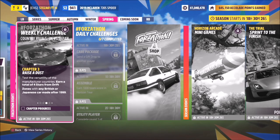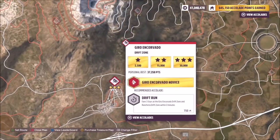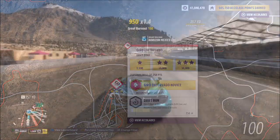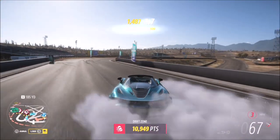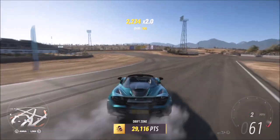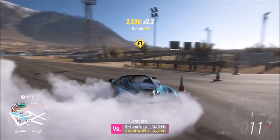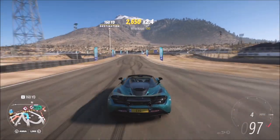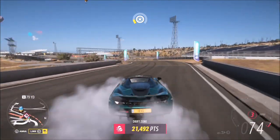The next challenge wants you to earn a total of four stars from drift zones. Head over to the main drift area at the main Horizon Festival. Three stars there requires only 30,000 skill points and it's quite easy. You'll end up doing two runs anyway, so even if you only get two stars on each run that's still challenge complete. It really doesn't matter how many stars you get per run as long as you total four stars.